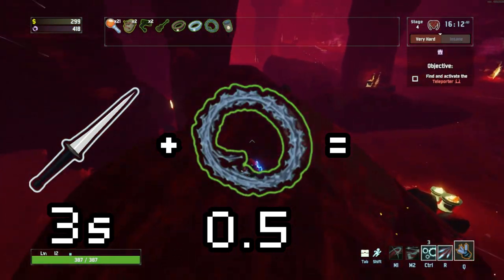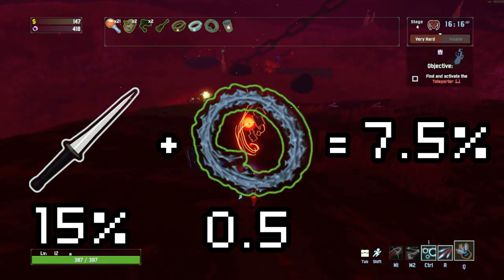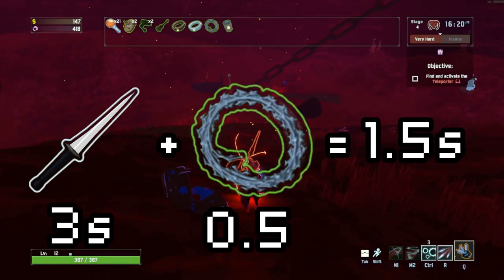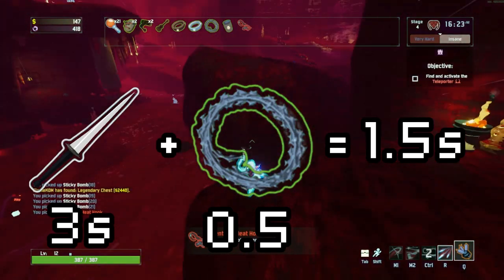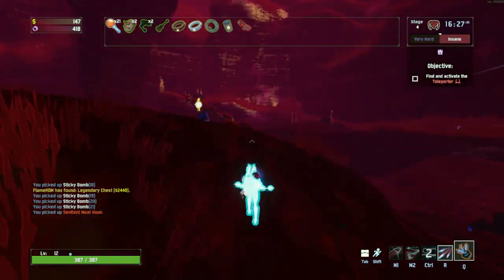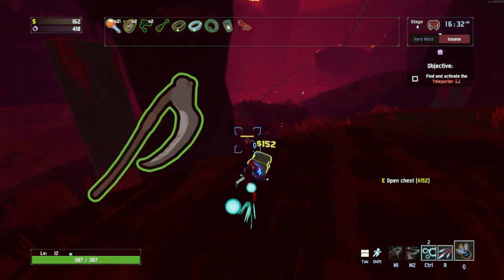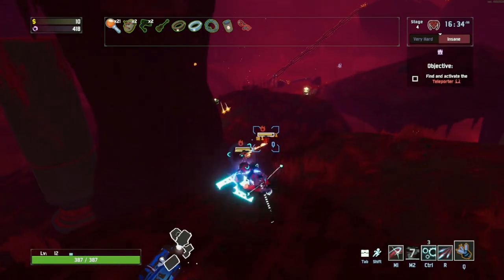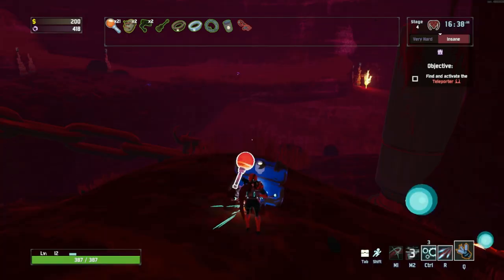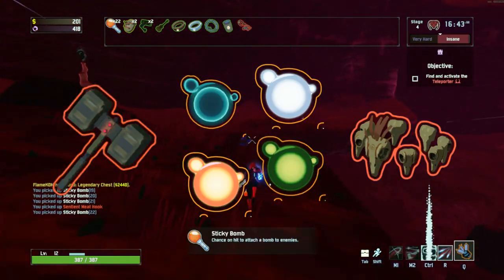Now let's take the razor wire again. The razor wire not only triggers the bleed at half the normal rate due to the 0.5 proc coefficient, but the bleed itself also only lasts half the time — so you get 4 ticks per second for 1.5 seconds. Other items that are affected differently by proc coefficient are the duration of the predatory instincts buff, the amount of healing you get from the harvester scythe and leeching seed, the explosion radius of the brilliant behemoth, and the duration of the debuffs from the shattering justice and all the elite aspects, including the elite buffs from the wake of vultures.